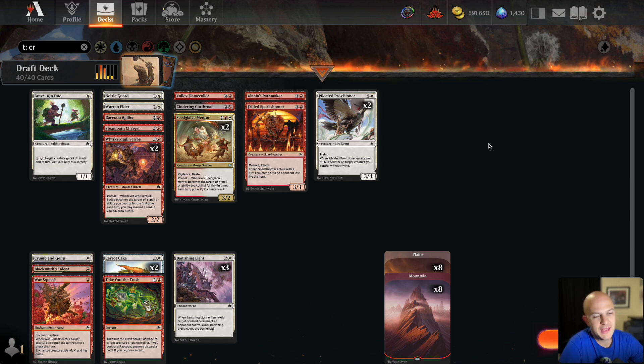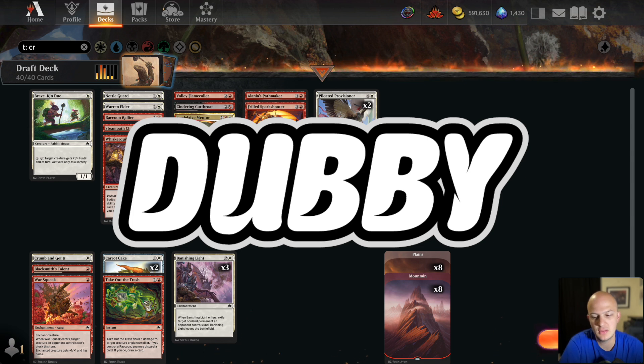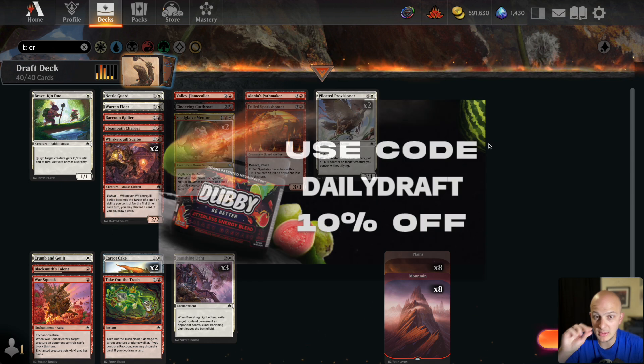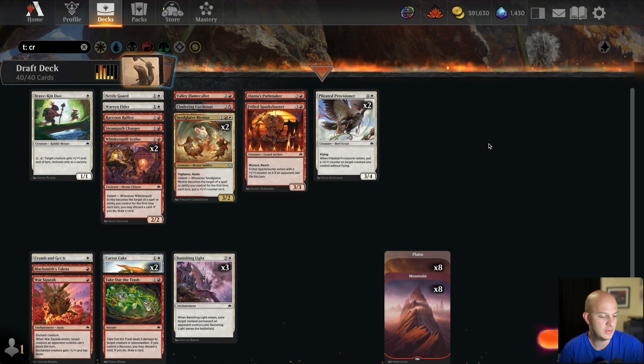Before we get into game one, check out today's sponsor W Energy — a zero sugar, zero calorie powder-based energy drink. Head to w.gg and use code DAILYDRAFT for 10% off your entire purchase. They've got merch and 15-plus flavors including a couple of canned flavors. If you're in the market for a jitter-free and crash-free energy drink, W is the place to go, and you support the channel by doing so.